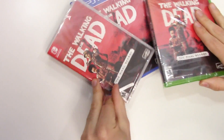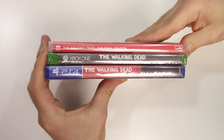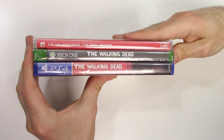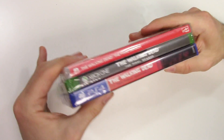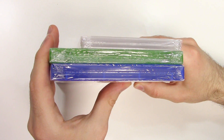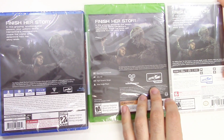Moving on to the spines, we have a red spine on the Switch, a gray spine on the PS4, and a gray spine on the Xbox One with a continuation of the front cover artwork. On the PS4 there's also a continuation of the front cover artwork. From the tops we can tell that all three of these are Y-fold copies.